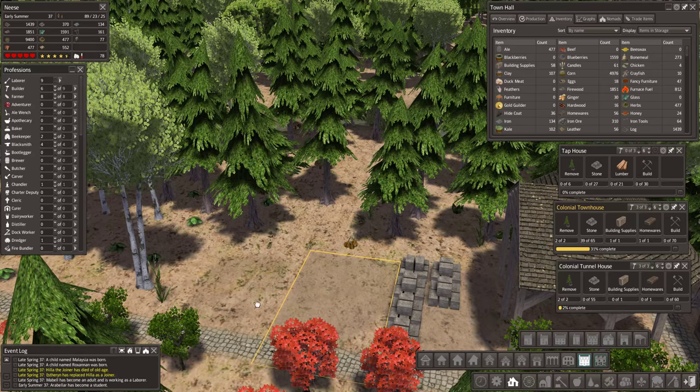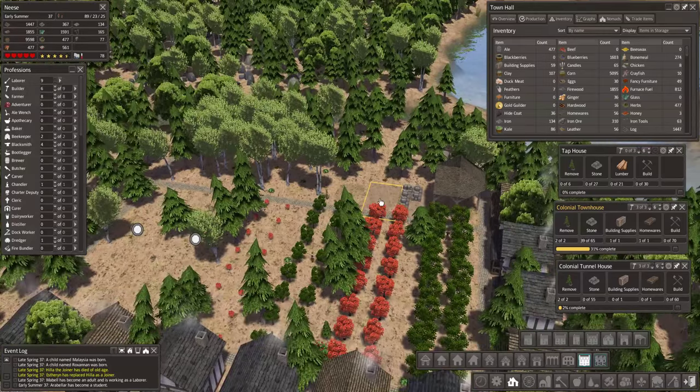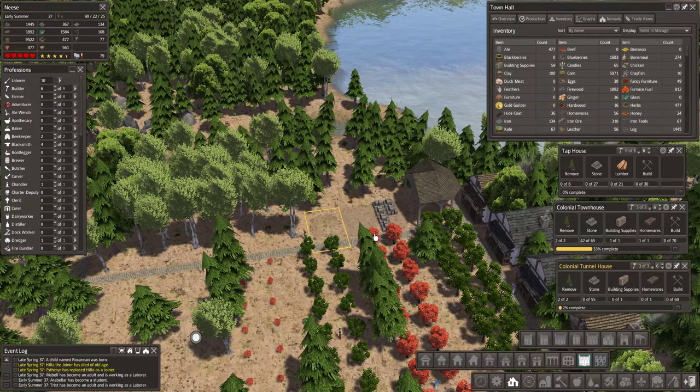Where's the tunnel house? That's this one. Colonial townhouse. Tunnel house. There it is. Let me select it. Which has been really cool. And then we can add some other ones onto the side.